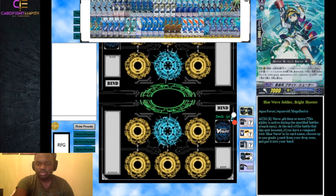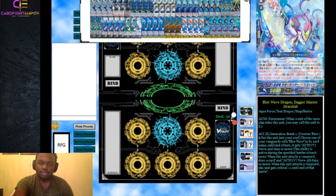We run two Bright Shooter to get back stride fodder. We do run seven grade threes and four stride fodder, which is not the normal eight grade threes and four stride fodder for maximum stride potential. Bright Shooter basically refunds us for things we already do well. At the end of the battle this unit boosted, if it's the fourth battle or more and you have a vanguard with Blue Wave in its name, you can choose up to one grade three from your drop zone and put it into your hand — almost like a free stride cost.